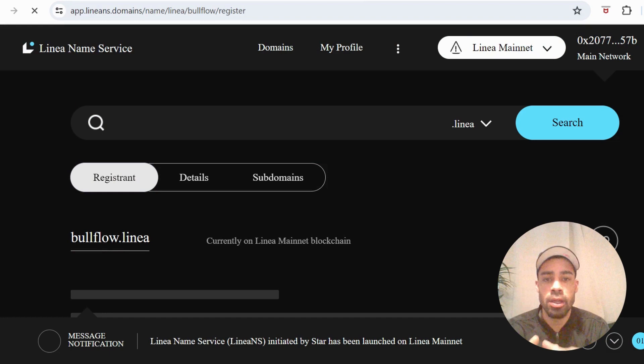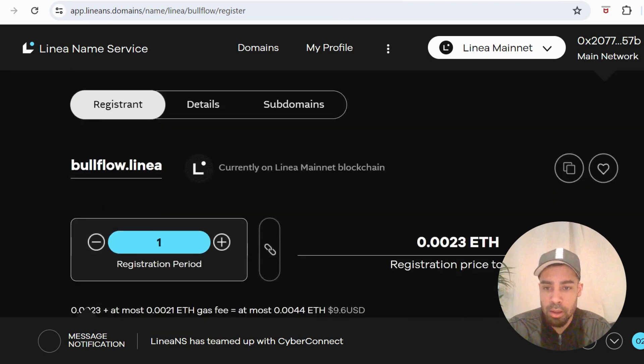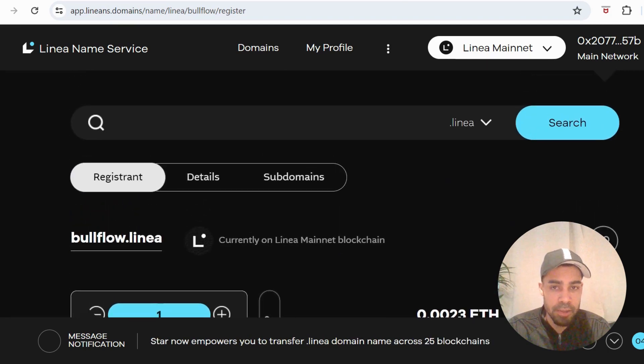I've set the collection to two cents per NFT, so it'll cost about 20 cents plus a low gas fee — roughly a dollar total for 10 unique contract interactions. We can also mint a domain with Linea Name Service. Just input your desired domain, it will pop up, then mint it. It costs around ten dollars to mint a domain, and I would definitely recommend getting one.